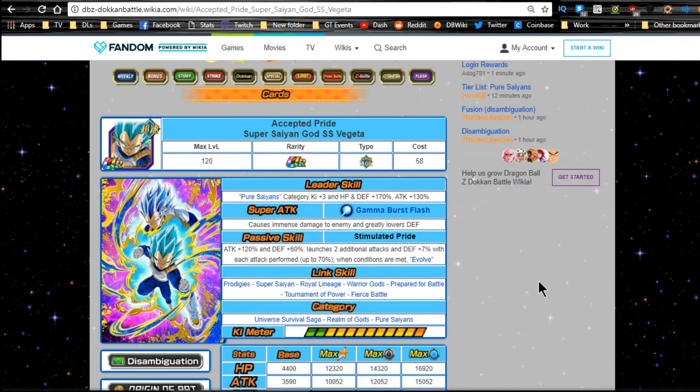Hey guys, today we're going over a team building guide for the Pure Saiyan category. There's a lot to cover — we're literally just talking about this Vegeta card, and there are a whole bunch of different team types you can run just because of the categories he's part of: best linking buddies, mono agility, pure saiyans, universe survival saga, realm of gods. Sit tight, I'm going to try and keep this under 15 minutes.